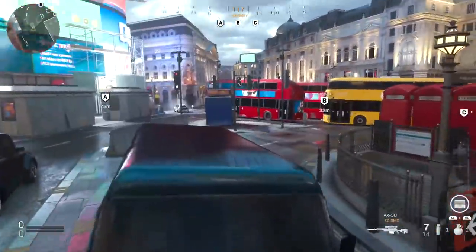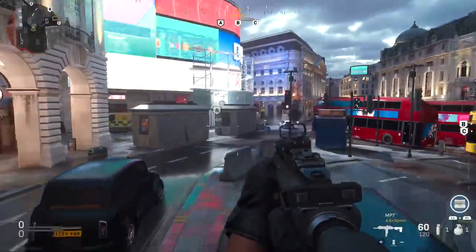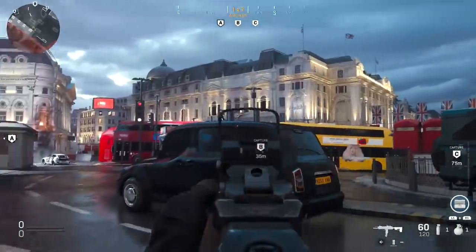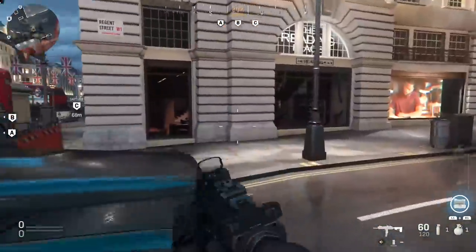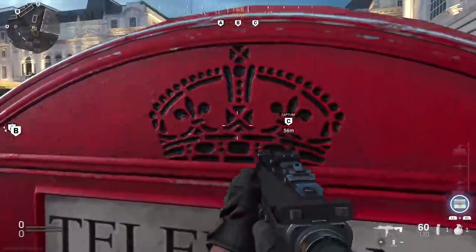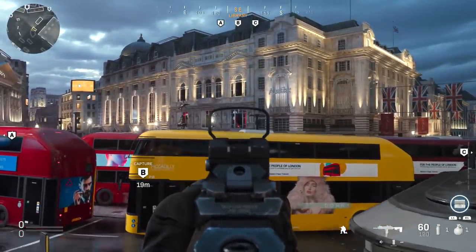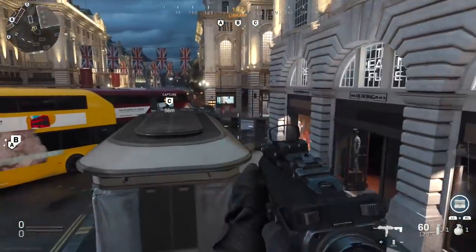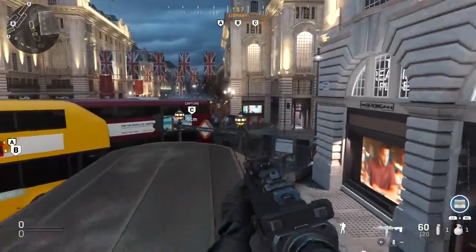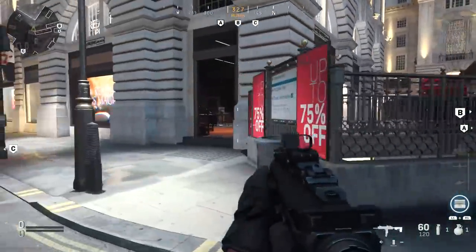Another option is to come up onto this vehicle right here — there you go, clean line of sight on those people. So there are plenty of ways to take those people out of that window; use them, because those people can really lock down a good portion of the map yet they're pretty easy to kill. Also, if you come up on top of these phone booths you get another line of sight into that window, and the added benefit is you get a line of sight to the hood of that vehicle — a common spot for people to sit and lock stuff down — so you can often pick them off pretty easily.